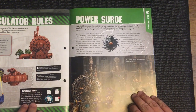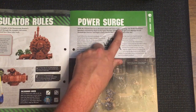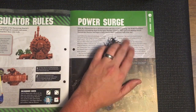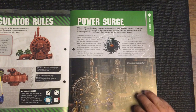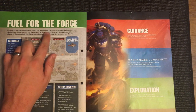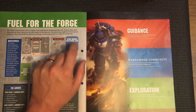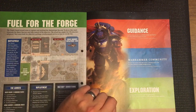Then we've got our mission - Power Surge. With the Ultramarines' forces divided to deal with Chaos Cultist uprisings, the Death Guard have launched a devastating attack on the Space Marines' positions. Their goal is to sabotage several Haematrope Reactors and begin a chain reaction that will destroy half of the city. The Death Guard assault aims to capture and overload the Haematrope Reactor - to do so they must eliminate the Space Marines and take control of the objective. The Ultramarines, caught off guard, must hold the objective and hope reinforcements arrive in time.